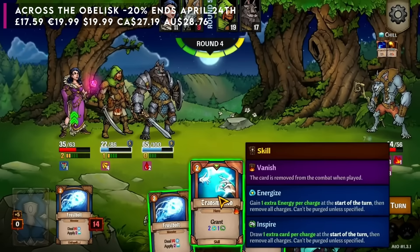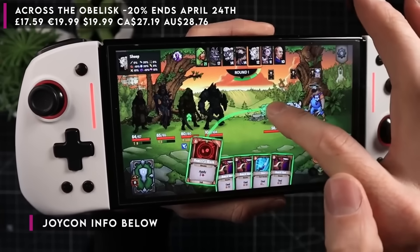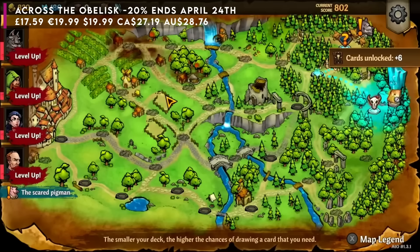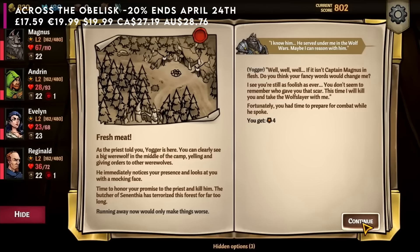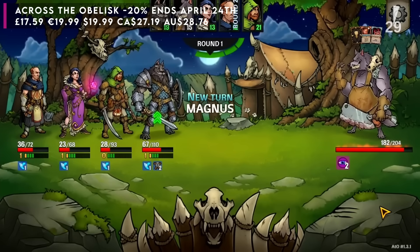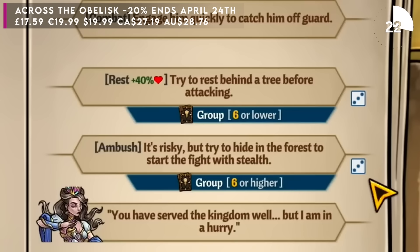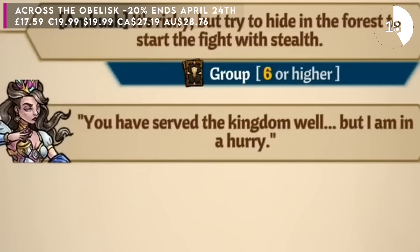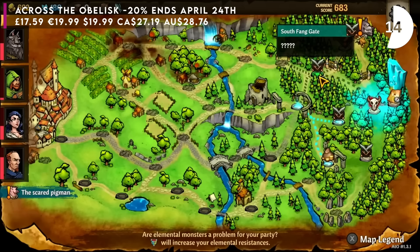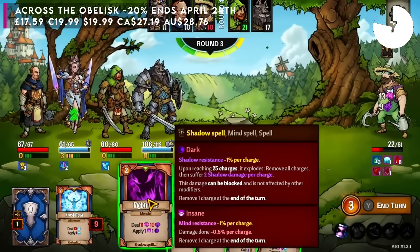Another very recent release is Across the Obelisk — an absolutely brilliant deck builder, massively underrated. If you like Slay the Spire or anything involving deck building, the unique element here is that it can be played in co-op online, or you can play solo. It's a massive deck builder with over 500 different cards and 16 different characters. You choose a party and go out like a classic tabletop adventure, with different party members having their own decks of cards. It's already dropped 20% to its cheapest ever price — there's the potential for hundreds of hours of gameplay. Great game from Paradox. That sale goes on until April the 24th.